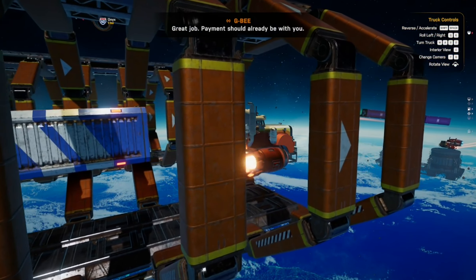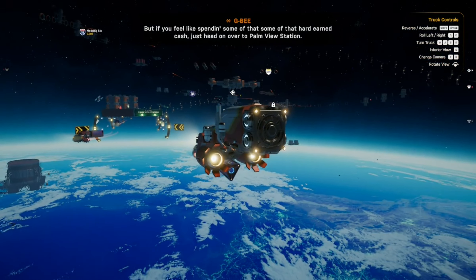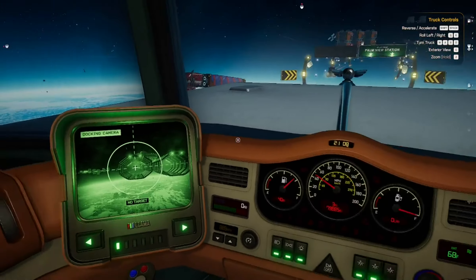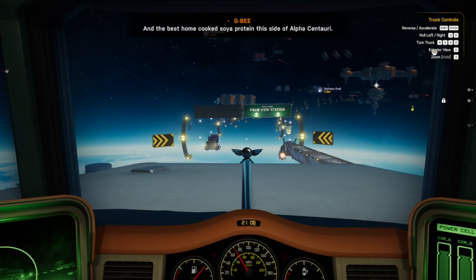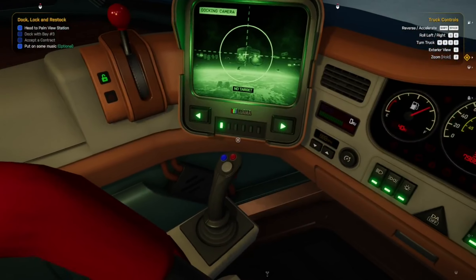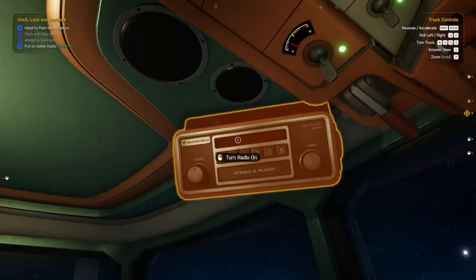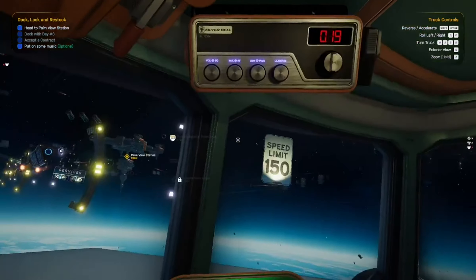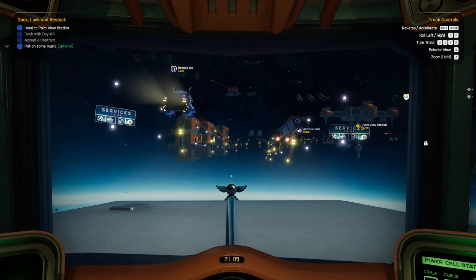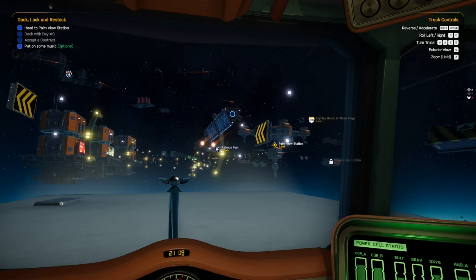Great job — payment should already be with you. But if you feel like spending some of that hard-earned cash, just head on over to Palmview Station. They've got supplies, a few jobs on the board, and the best home-cooked protein this side of Alpha Centauri. Now that you've learned the basics, we've enabled dashboard controls and core truck systems. For further information, take time to read the manual in your glove compartment. Happy trucking! Palmview Station's over yonder.